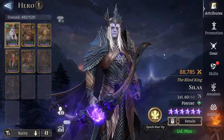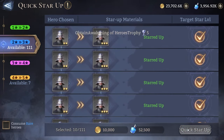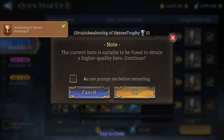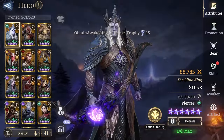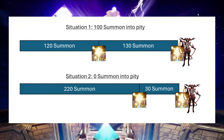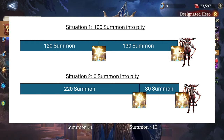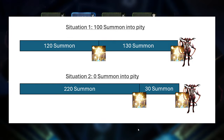The next thing people are asking is: if I have PD — if I've summoned a certain amount, say I'm 100 or 120 into the PD — how is that gonna work? That's something I'm gonna address today. I'm gonna pop in some charts and overlay them in the video. Basically, if you're 100 summons into the PD, within 120 summons on the last banner you're gonna get a legendary, because that's how Hard PD works.